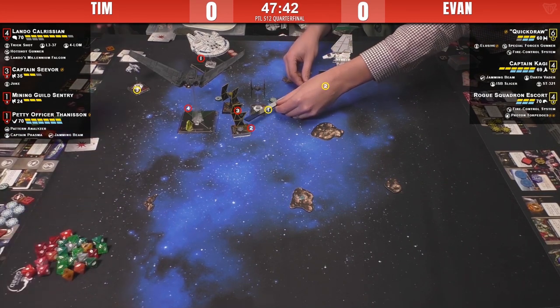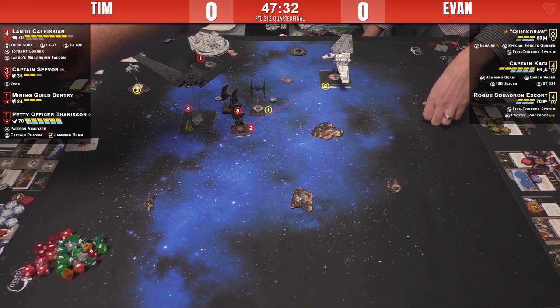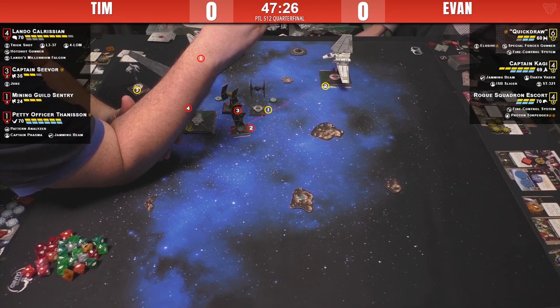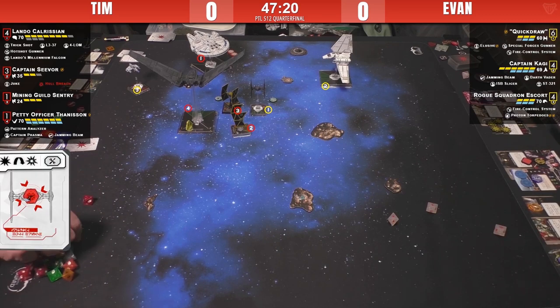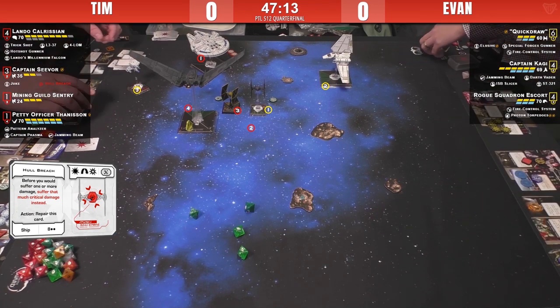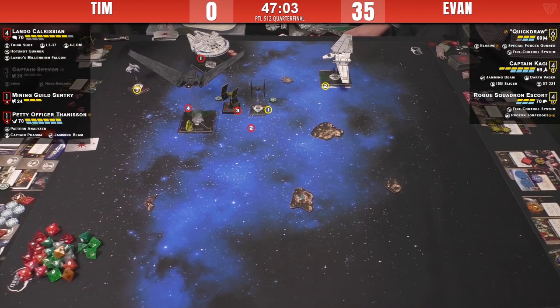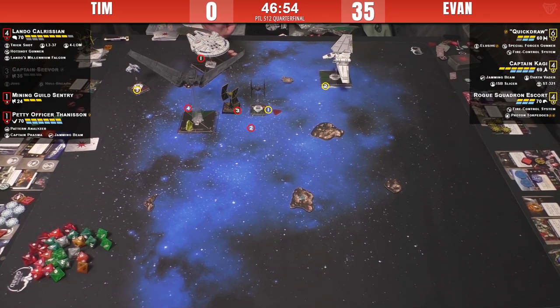Here is the attack from the shuttle — Evan is figuring out whether to shoot Seavor or Lando. The crit Seavor took was Hull Breach, which means the next damage he takes is face up. And Seavor is removed — two more hits and away he goes. You called it correctly Devin — the priority target for Evan was Seavor. Now that Seavor is down, what's Evan's next target? He could continue to focus down Lando, who is already at 7 HP.